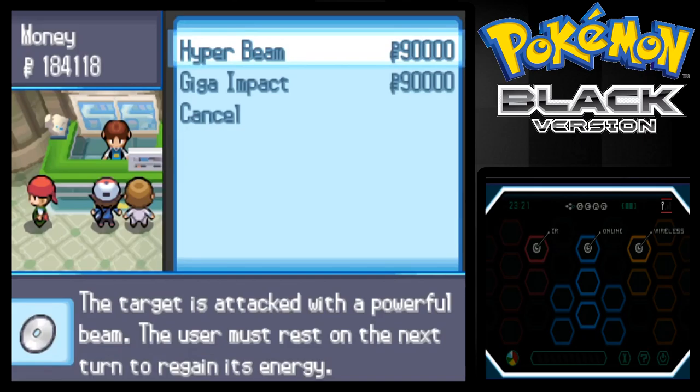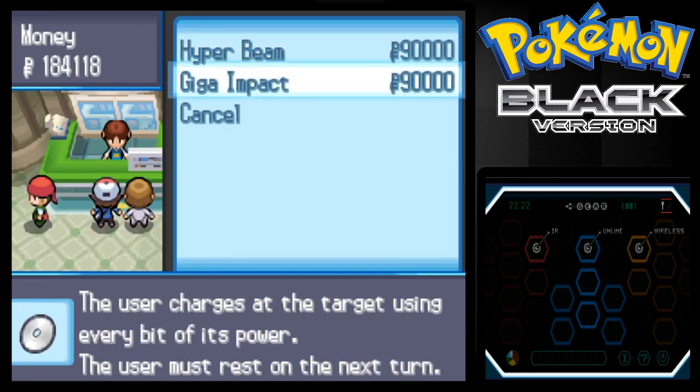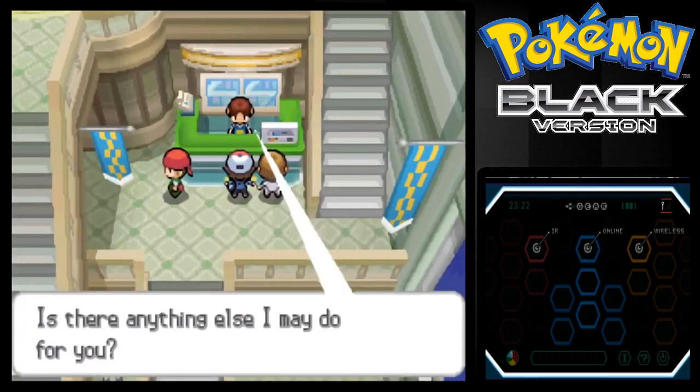It's Technical Machines — Hyper Beam, Impact. I recommend this if you have a Normal-type Pokemon on your team that can learn it and get the same type attack bonus, which is good. STAB is always good. I hopefully don't need any of these, and they're very expensive anyway, so I'll just skip out on them.